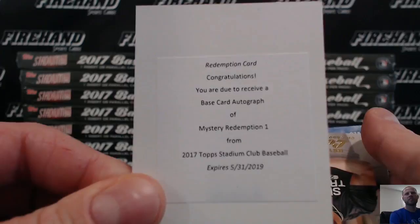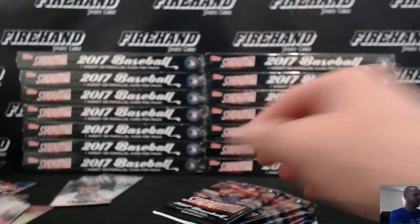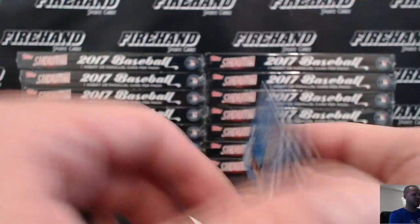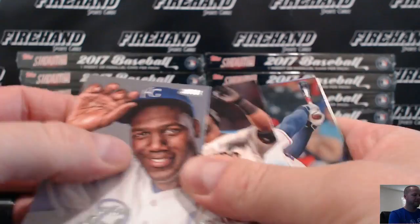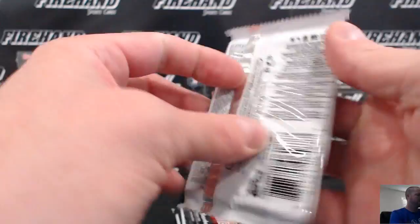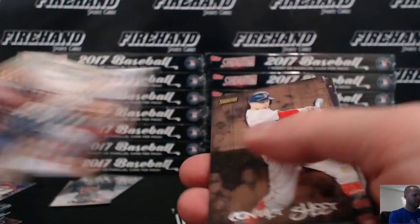Ronaldo Lopez lifting weights, getting juiced. There's the Aaron Judge Rookie — boom, bang, zoom — doing the national anthem edition right there. Sick. Scoreless streak, Stroman. Kershaw bean team. Power Zone Josh Donaldson. Contact sheet, Mookie Betts — gold contact sheet. Robinson Cano contact sheet, regular style.